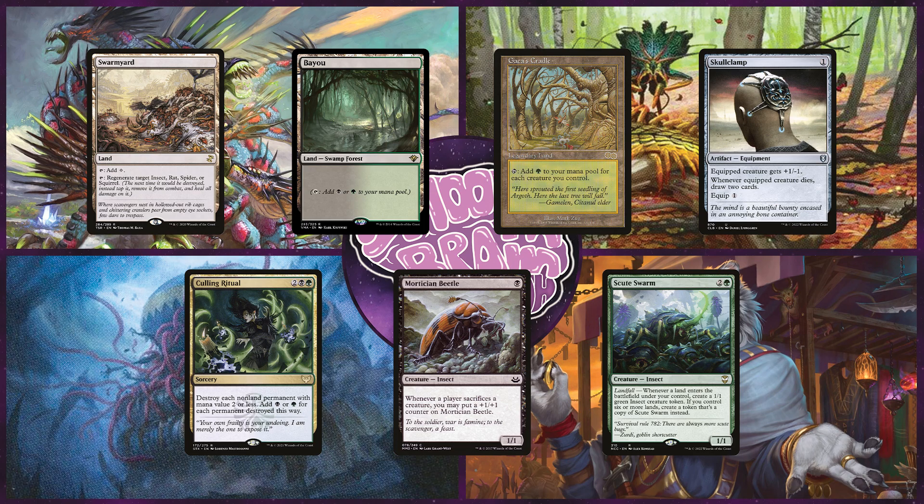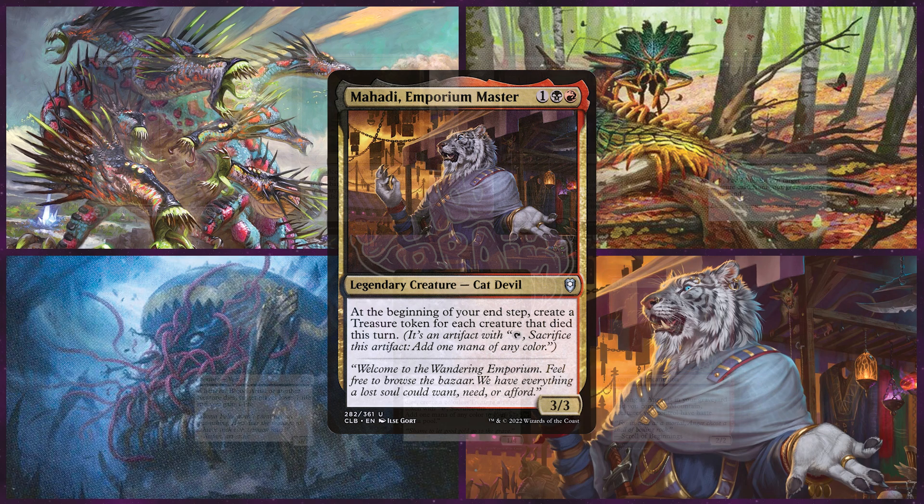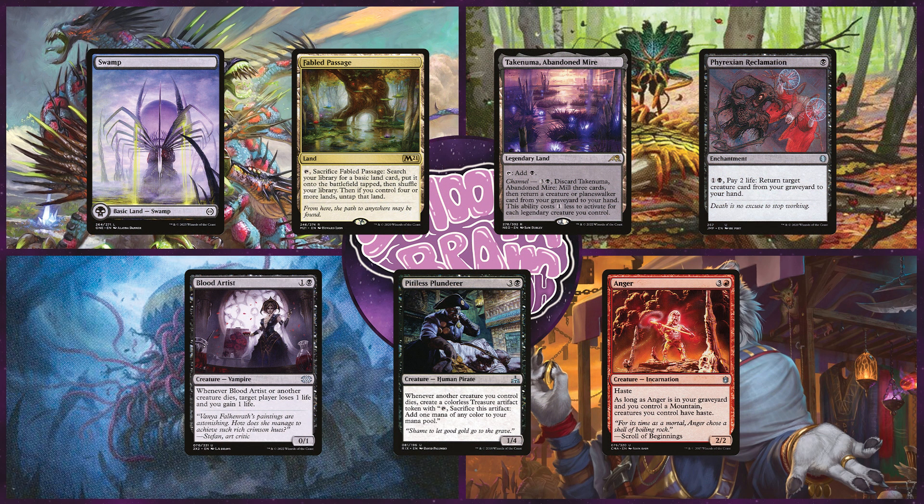Third is Sam on Mahadi, Emporium Master. This Rakdos deck uses an aristocrat strategy of sacrificing creatures to get treasures from Mahadi whilst causing opponents to sacrifice their creatures with cards like Fleshbag Marauder. His starting hand has a Swamp, Fabled Passage, Takenuma, Abandoned Mire, Phyrexian Reclamation, Blood Artist, Pitiless Plunderer, and Anger.